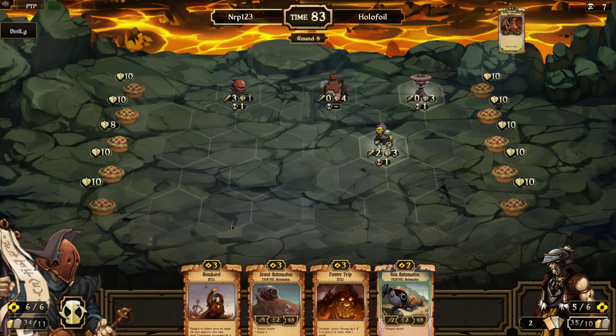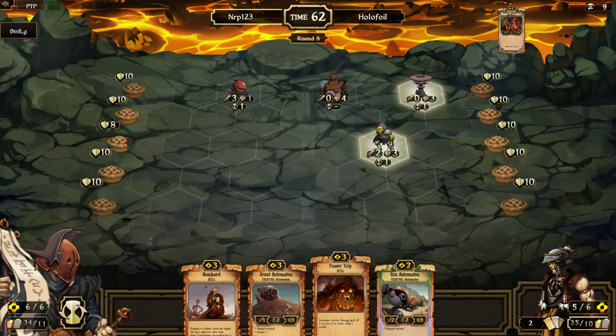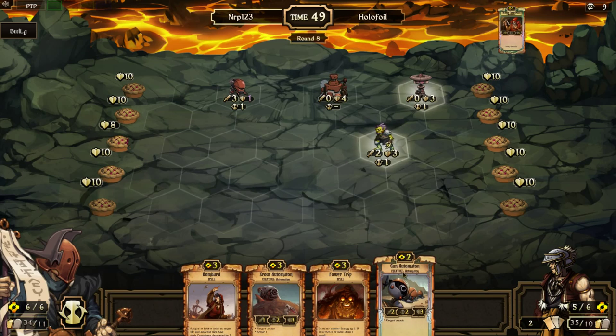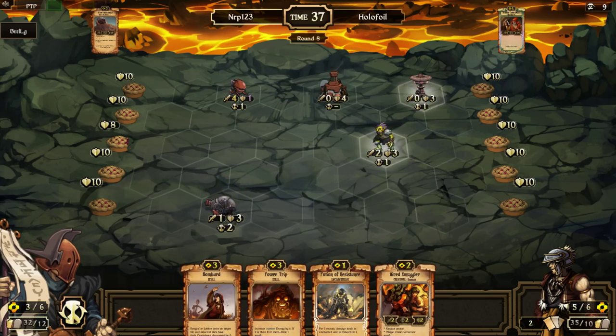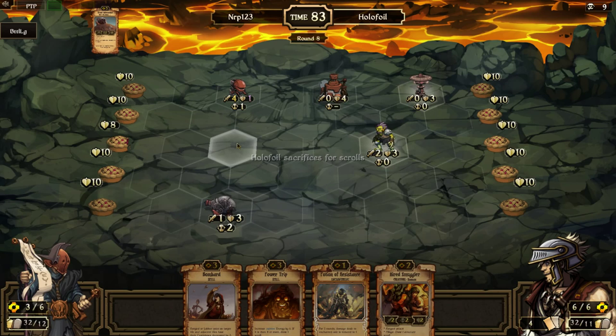Now I can take out the Charge Coil if I empty my hand. I can't really play the Gun Automaton because I want to play the Scout. I wish I had another Scroll here that I could sacrifice. By Power Trip, I can go Scout Auto. Get rid of the Gun Automaton and I'll just play the Scout. I'm just gonna hope that both of these pings hit the Scout Automaton. Let's hope he doesn't have a Burn — I need to take out that Charge Coil with a Burn or something, it's just in the way.